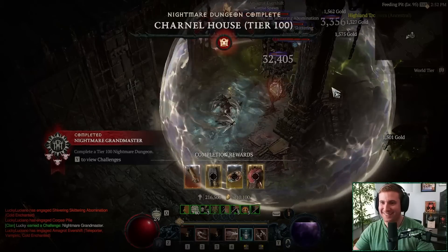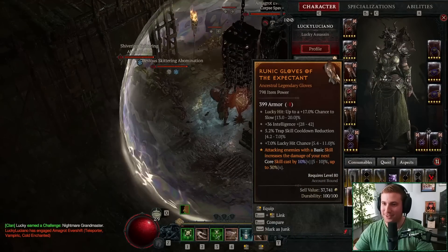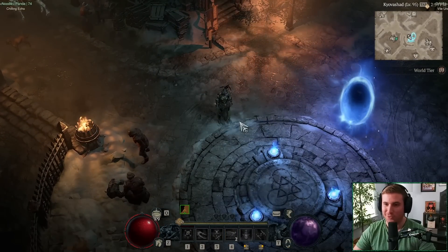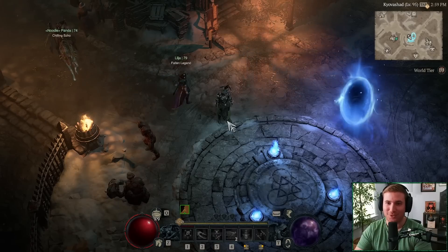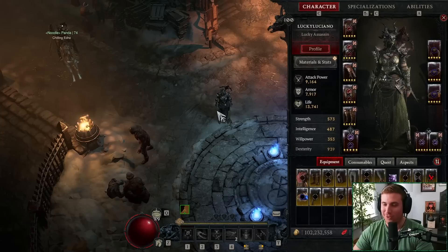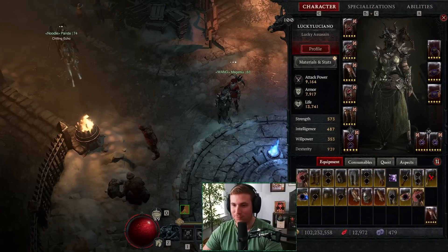We did it — Tier 100 was so much easier than I thought. I was waiting for a boss to come at the end and that was it. Let's look at all the crazy gear we got from doing this Tier 100 nightmare dungeon. Here is our build that we cleared pretty easily. Not only was it great for Tier 100, but this build is so fast for anything below — you could speed farm just about any dungeon with this build, and it is even strong enough for Tier 100.